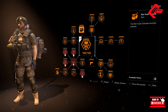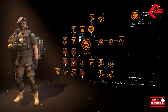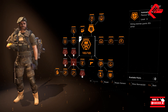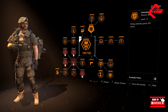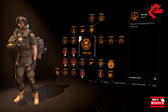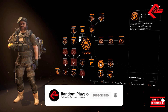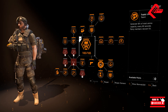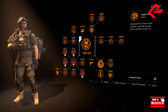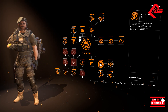Starting off with the specialization, we will be choosing Gunner to utilize this talent called Incessant, which gives additional armor on kill percentage — killing enemies grants 10% armor on tier 3. Next is the Barrage talent, giving 5% increased rate of fire on kill for 5 seconds. And lastly, we will be having the Supply Line talent, which will be handy since our primary and secondary are both shotguns. This helps generate 10% of total ammo capacity every 60 seconds, and party members get 5%.